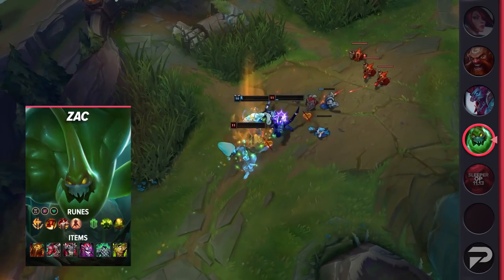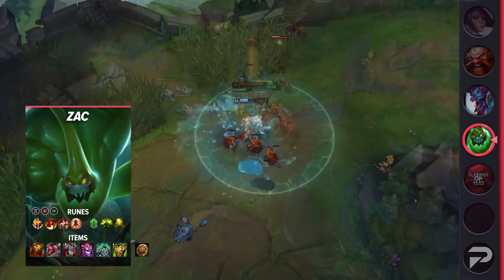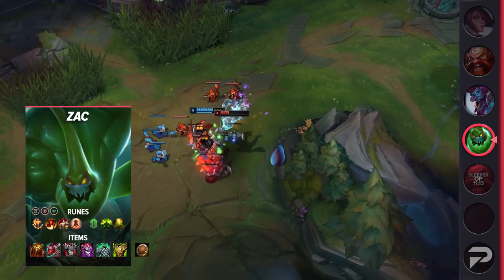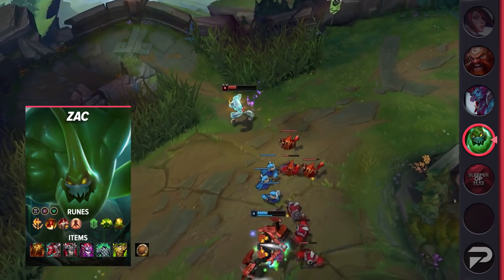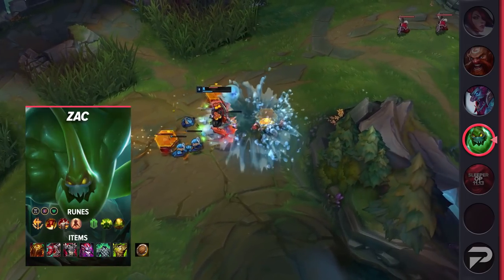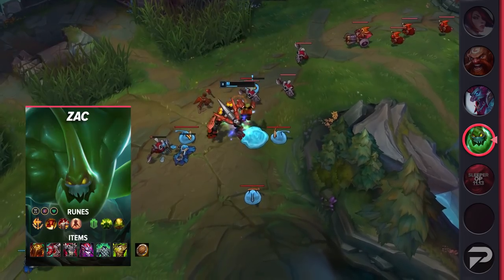In solo queue, individual play matters a lot, but a good portion of games can be decided — or at least made way harder — in champ select. Even if you have a fed carry, not having a tank to engage fights can make it hard for them to actually dish out their damage. Other times, you may have plenty of engage but your team overall lacks damage in fights. Being able to deal a pretty good amount of damage and being a tank that can engage fights means that Zac can fit into literally any comp.